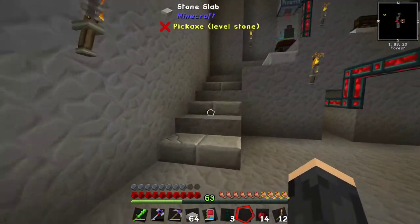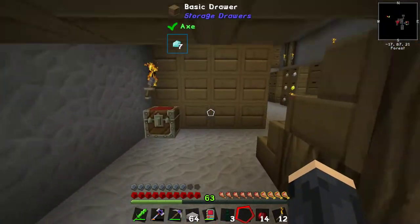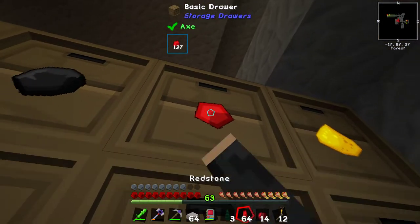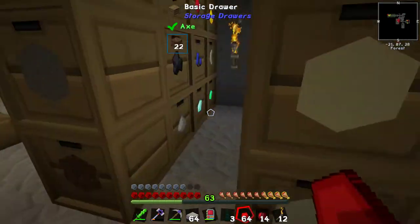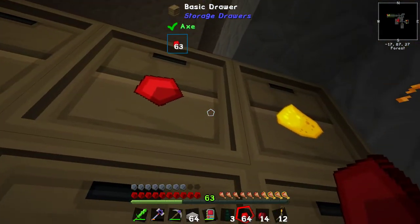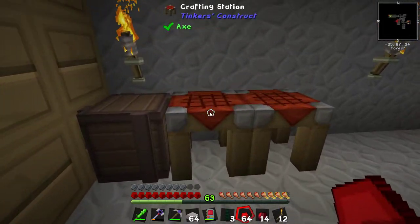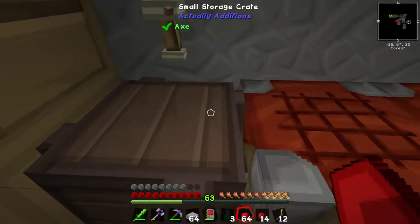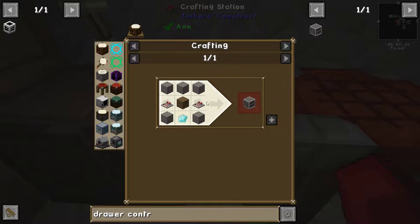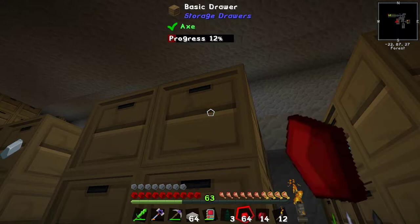I did do some mining off camera so I've got a fair amount more resources than we had at the end of the last episode, but we're still kind of low-ish on redstone. At least I can take a stack and not worry about it. Let's get a stack of redstone, some sticks, just one diamond, and some stone. I use these crafting stations because if you put them next to an inventory you can read the inventory from the crafting table when you're making things.